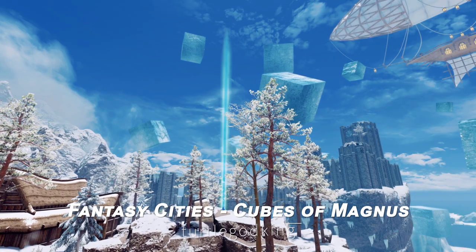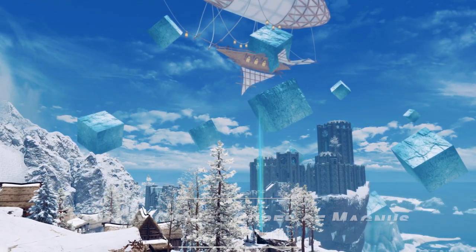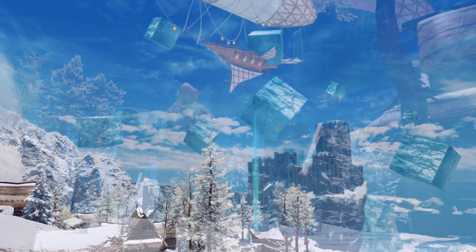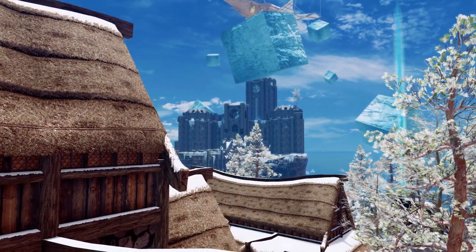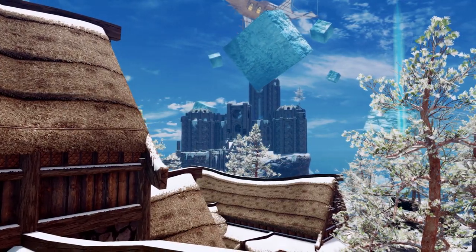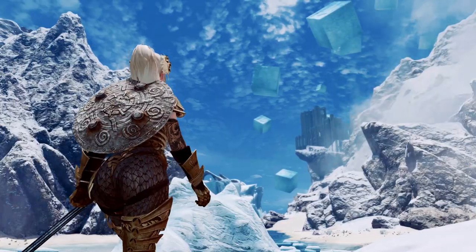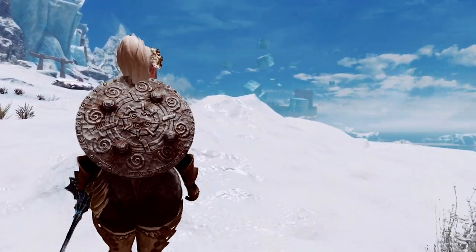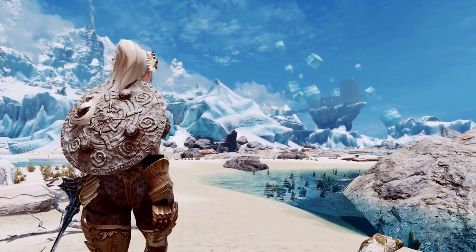Next up is Fantasy Cities: Cubes of Magnus. This mod adds rotating magical cubes above the College of Winterhold. Like the previously mentioned mods, these cubes are visible from a distance and are quite frame-friendly. Additionally, they are compatible with mods that expand Winterhold and are always loaded without the need to run Dindalod, making it convenient to enhance the visual enjoyment with the cube landscape.